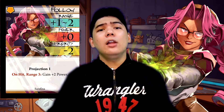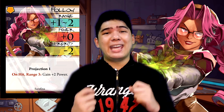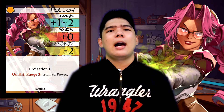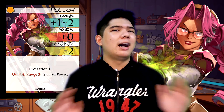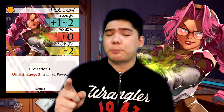Next up, we have Hollow. Hollow is Serafina's only style with range, giving her range plus 1 to 2, but it's offset by that minimum range as well as the low priority. It has projection 1 and on hit at range 3, power plus 2. This is a very interesting style and it's very clunky to use, mostly because it just doesn't work on a lot of intuitive levels. But really, it's just here to correct Serafina's innate lack of range. Remember that the projection end-of-beat effect where you move the marker is completely optional. So if moving your marker into projection 1 is not going to be beneficial for you, you can choose to not do so.